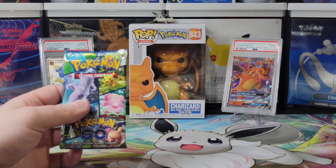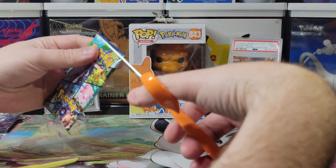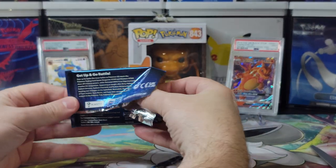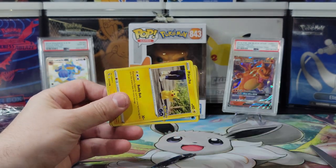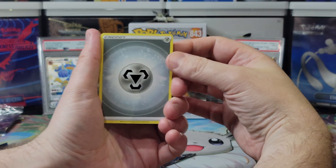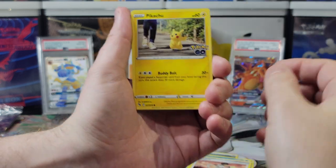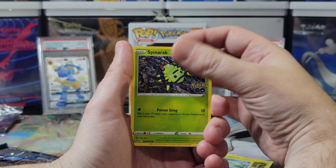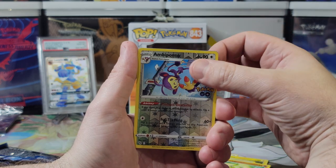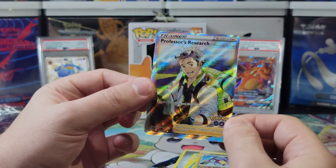Alright, let's start with the first pack. Besides the alt art Mewtwo V, anything you want to pull? Rainbows — we're missing all of the rainbows pretty much. Pack one cards: steel energy, Rare Candy, Wartortle, Candela, Pikachu, Squirtle, Spinarak, Wimpod, Larvitar, Ambipom, and a Professor's Research. I like this one — this is our second one but it's a really nice card. Definitely gotta sleeve this up.